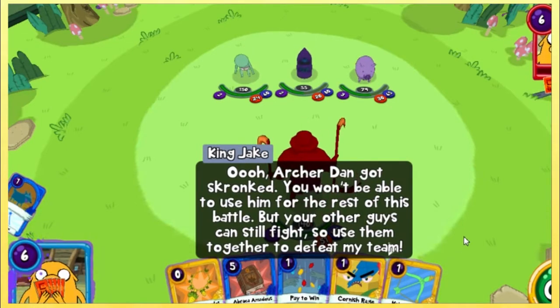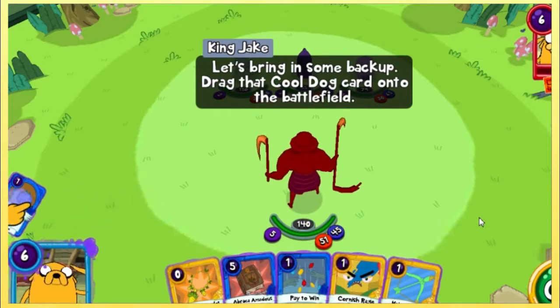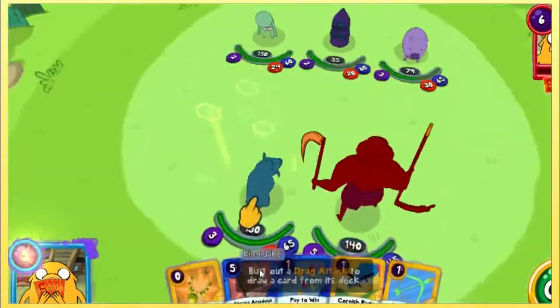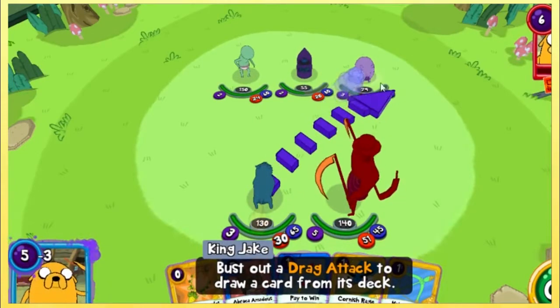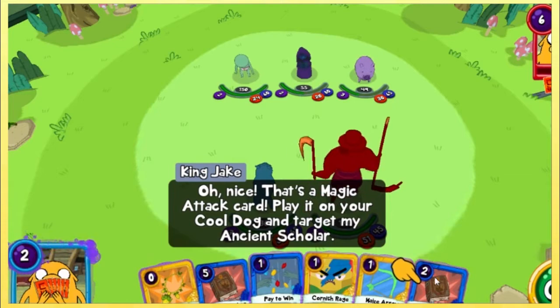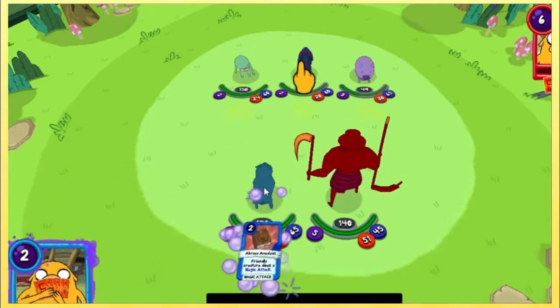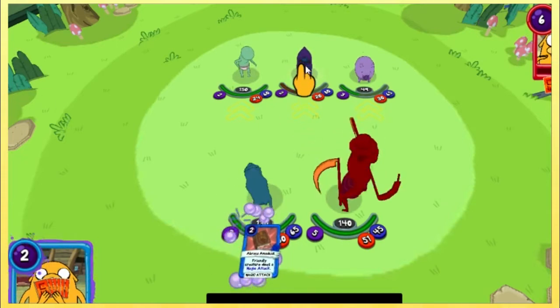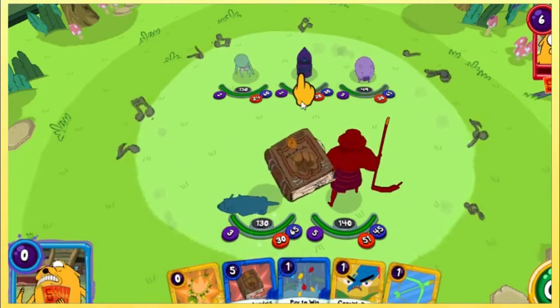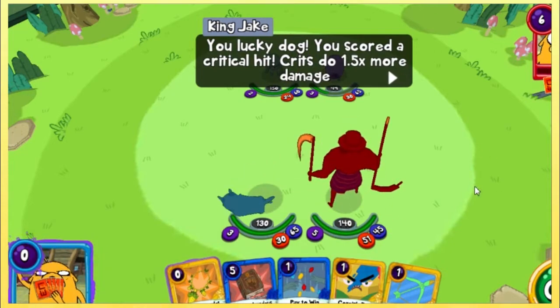My favorite part of Adventure Time is all the made-up words like skronk and donk and all that. Each turn your energy is refilled and grows by one, up to a max of ten — I was wondering why it was six this time. Drag that cool dog card onto the battlefield. He's got cool laser eyes. The magic attack card — play it on your cool dog and target my ancient scholar. Friendly creature does a magic attack. Look at him just rolling around on the ground there. This game is everything I hoped it could be — I feel like I'm literally just playing that episode. He used his laser vision! You scored a critical hit — crits do one and a half times more damage.